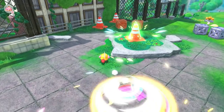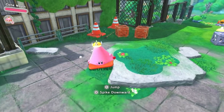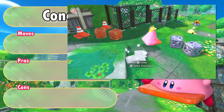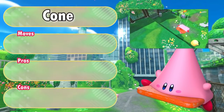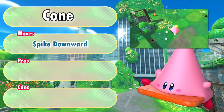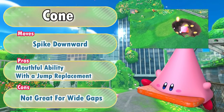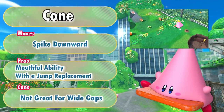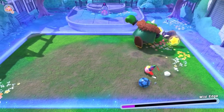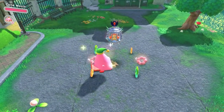After some nice flatness, we encounter another mouthful power-up: the Cone. I like Cone. It has one jump replacement — the Spike Downward — which provides decent height and is a pretty good attack. We then have a boss fight against Wild Edge, which goes quite well and even lets us get our sword back. With the combination of Sword and Cone, the remainder of the level is relatively simple.